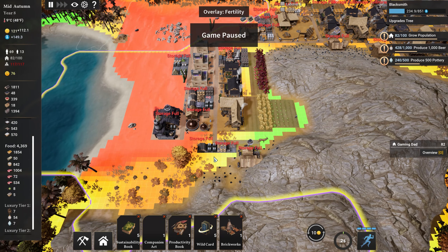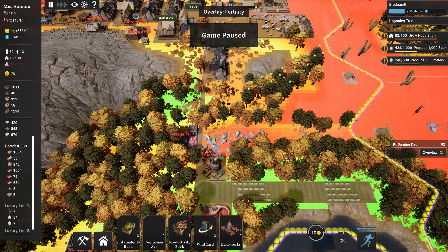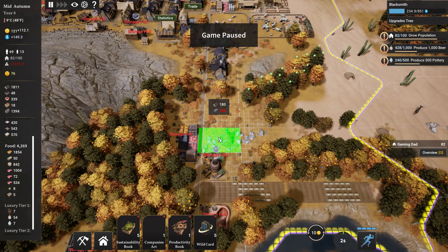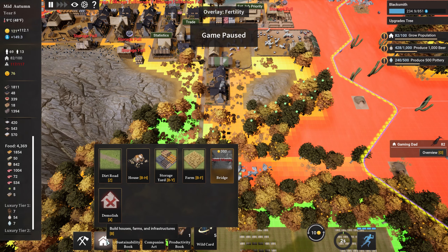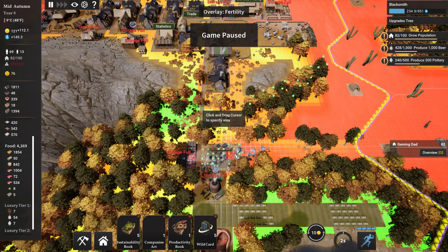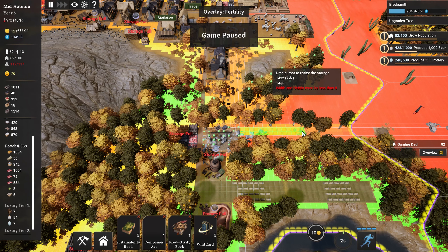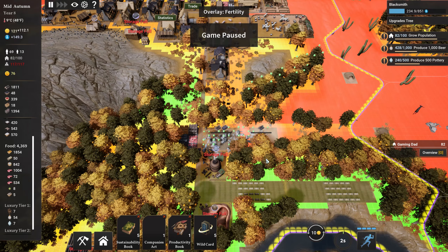All my storage is full again. Where did we put the guys next to the river? That area is quite red so I'm going to slap a brickworks in there. I'm going to put in obviously more storage because we're full again — ridiculous how full we get. That area is quite a color. Boom, there we go.